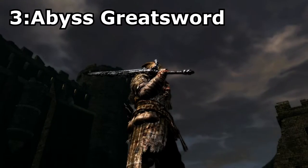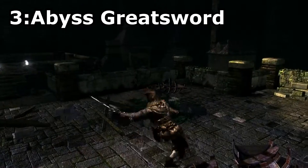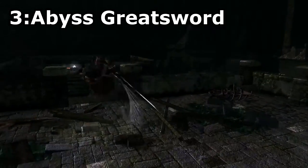Now let's talk about Great Swords. Abyss Greatsword. This sword can be acquired by ascending a weapon with the soul of Artorias. I chose this sword because it has one of the coolest movesets in the game, and not to mention it looks freaking awesome.